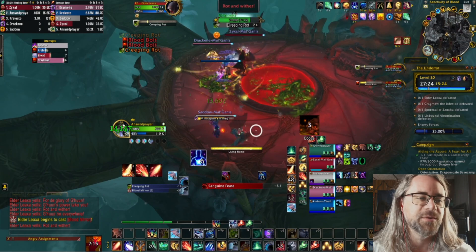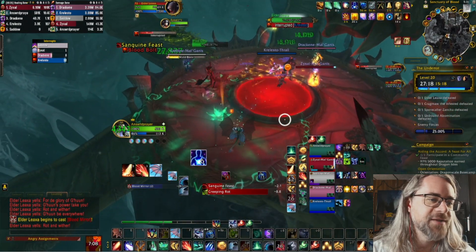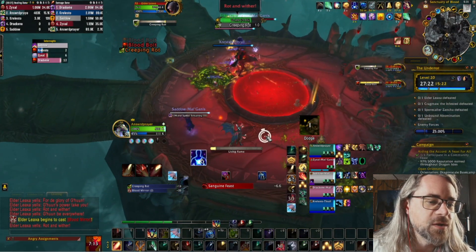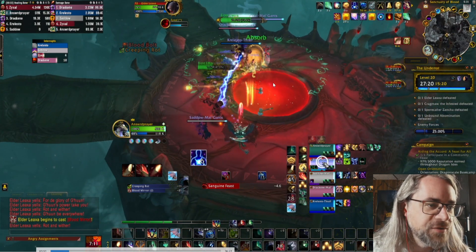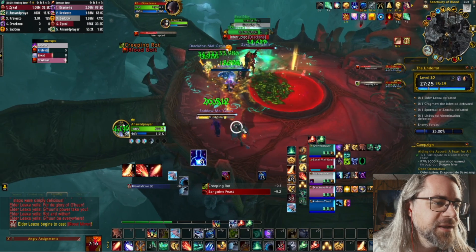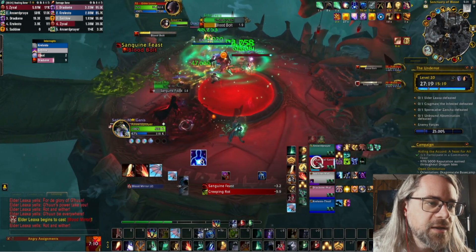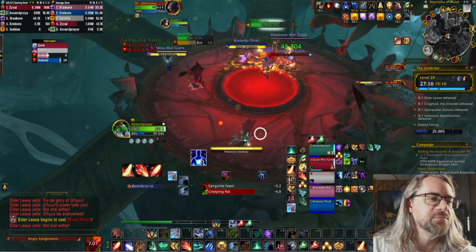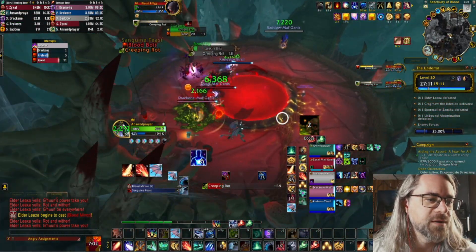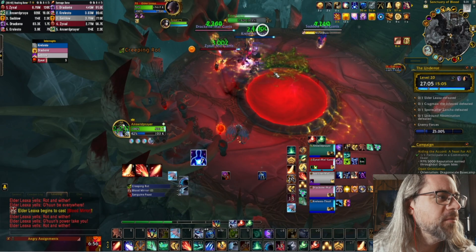I don't ever see value in lusting on this first boss. In a pug, I don't think it's worth it. That guy gets hit by something — I've had that happen to me too. If you really want to lust on this boss and you have a pre-made group, then it's fine. He's just standing next to the other. Creeping Rot hits him, but he also has the Blood Bolt. Every time the Blood Bolt hits you as a tank, you get a stacking healing absorb.